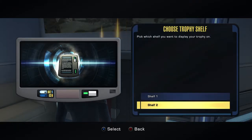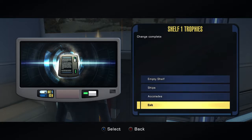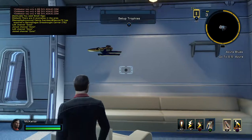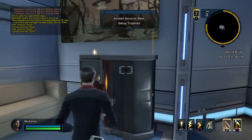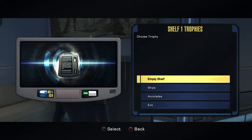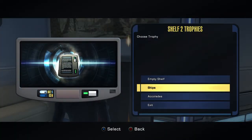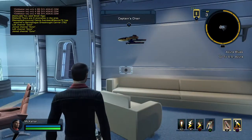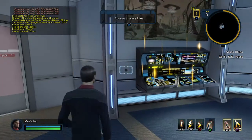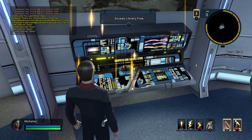Set up trophy shelf — ships — Miranda. And there's my starship. I only have one, which is the Miranda class. That's the part where you can access the library computer core data file — not bad.